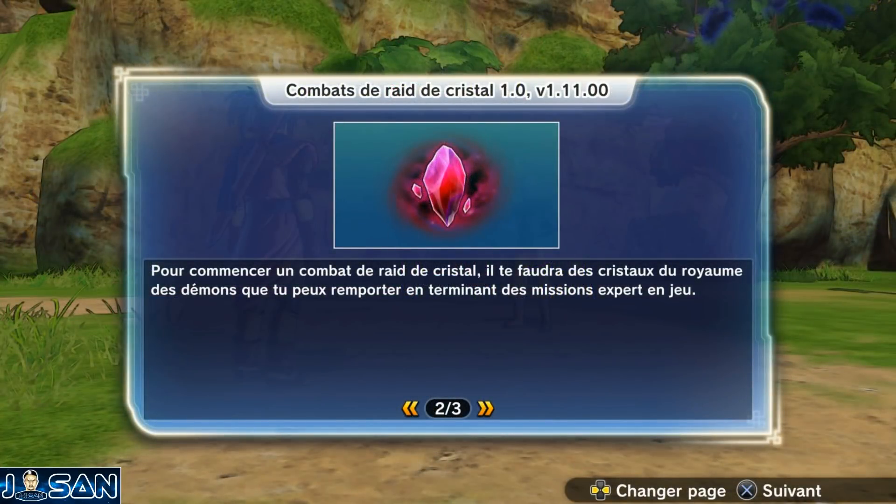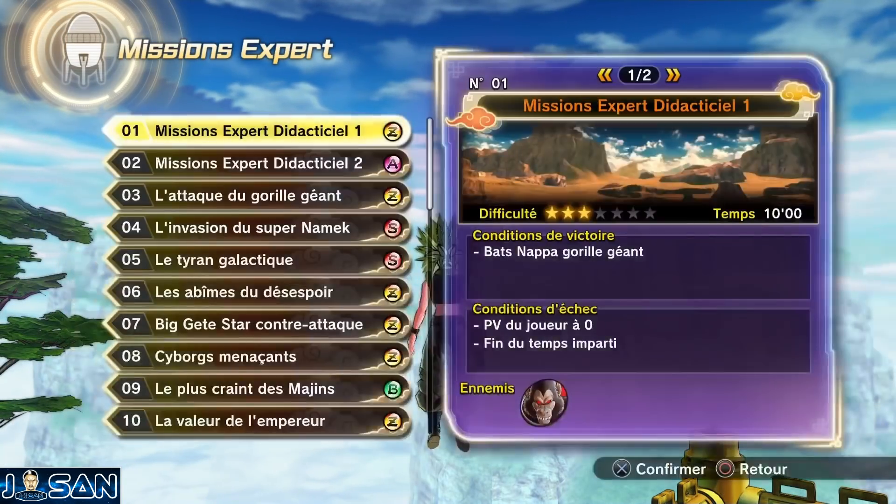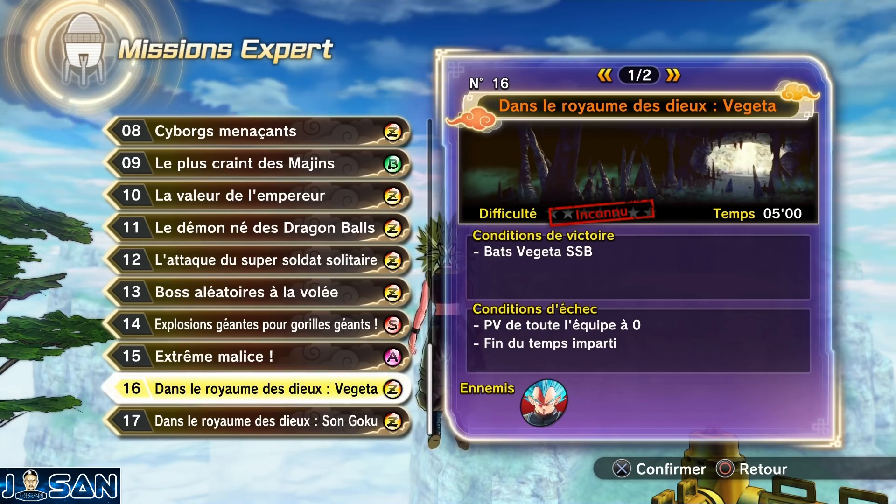Ces fameux cristaux s'obtiennent en remportant des quêtes expertes. Pour avoir facilement des cristaux, je vous conseille d'aller faire la quête numéro 16 de Vegeta. C'est la plus simple et la plus rapide.